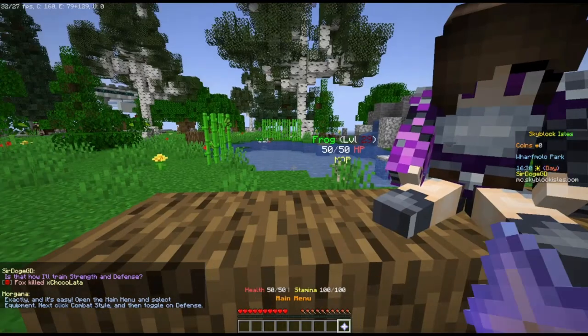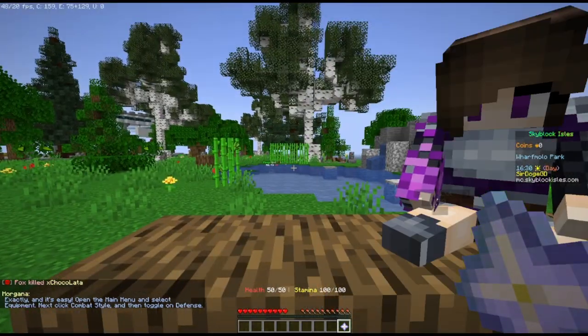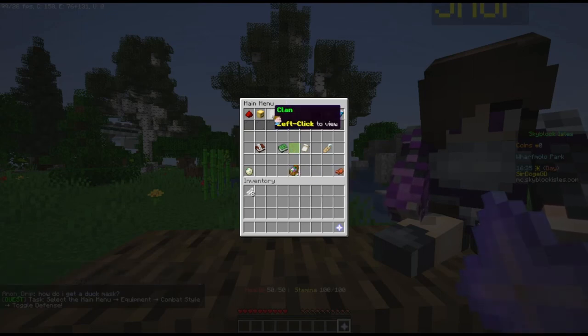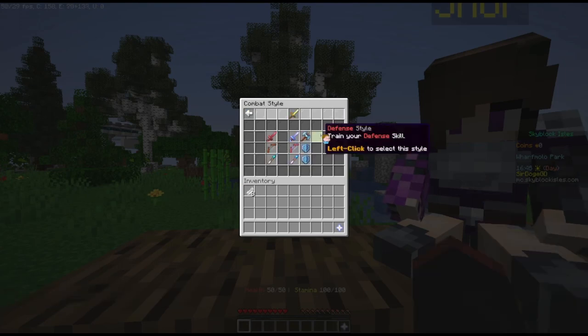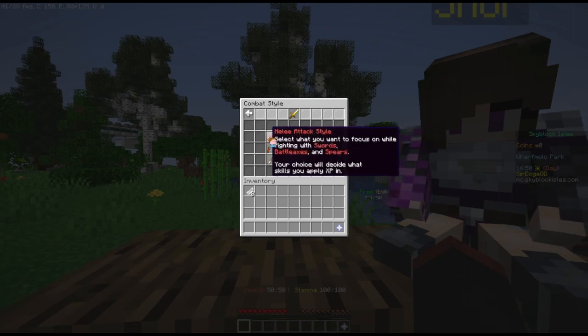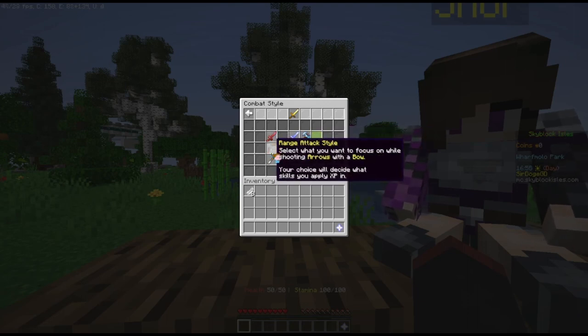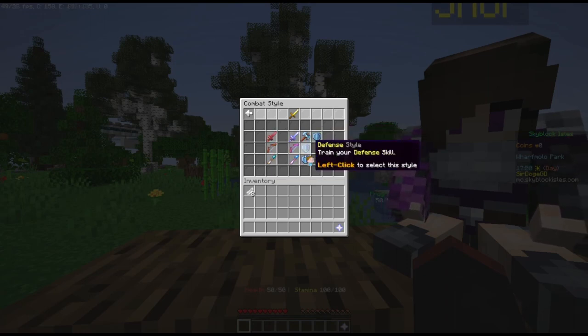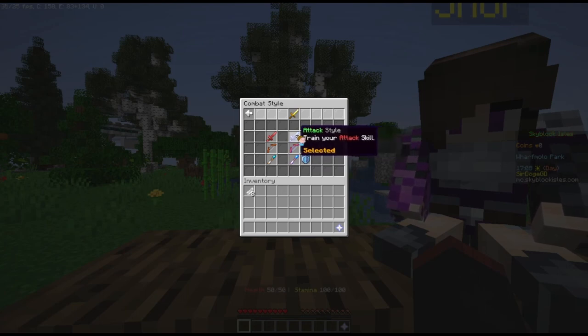Can you let me? Thank you. Equipment — I'll check defense. There's attack, strength... you do stuff. Melee, range, magic. So you have melee defense, range defense, and magic defense, and then you just have damage.